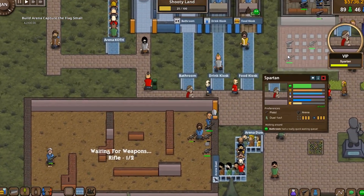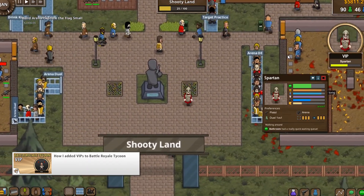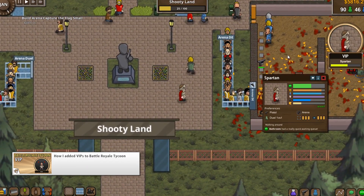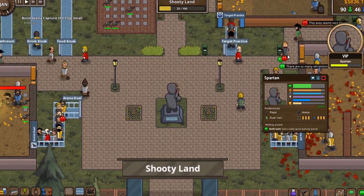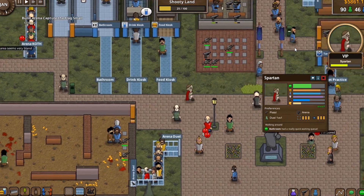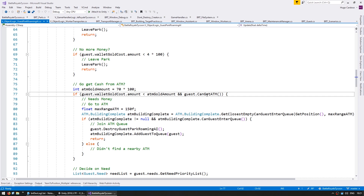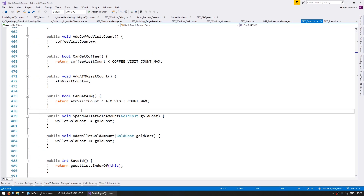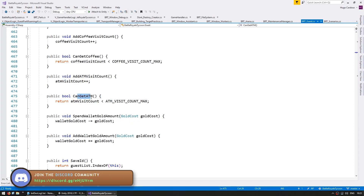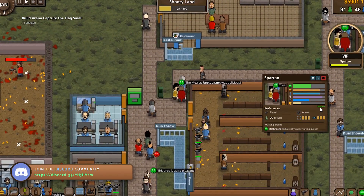To ensure the guest doesn't stay in the park forever, there is a limit to how many times he can withdraw. The same is true of the coffee shop — if guests could withdraw money or get coffee without limits, they would never leave the park. The guest has a simple integer to define how many ATM visits he can make, and it only proceeds if it's under a certain maximum. The same applies to coffee visits.